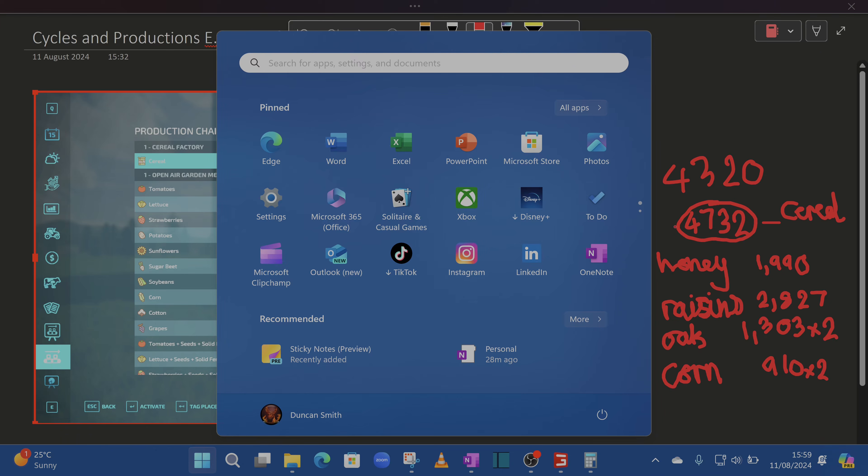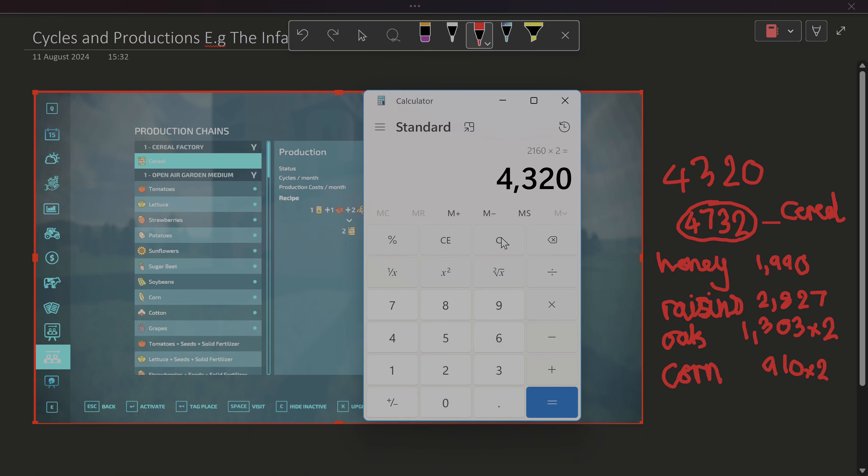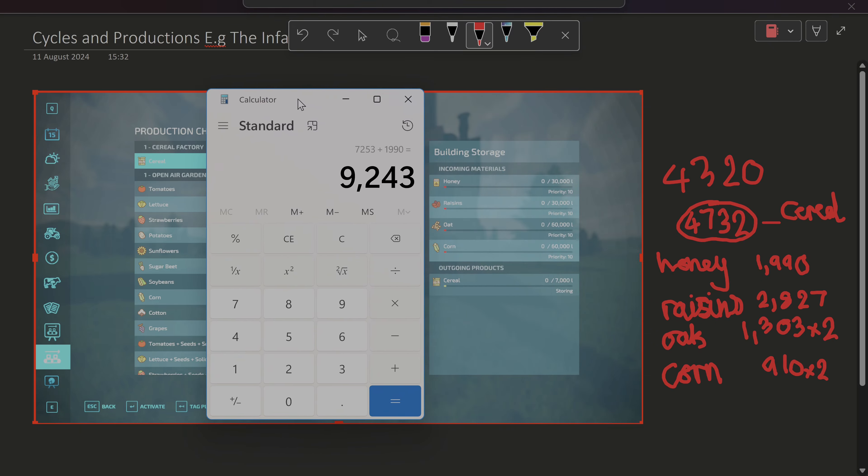We gain 4732 for one ton which is produced by all of this. So if we add everything up: 1303 times two is 2606, plus 1820 for the two corn, plus one of raisins at 2827, plus one set of honey - that equals a grand total of 9243 euros, pounds, or dollars that you would earn if you sold all the components individually.